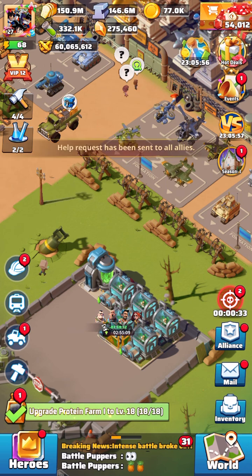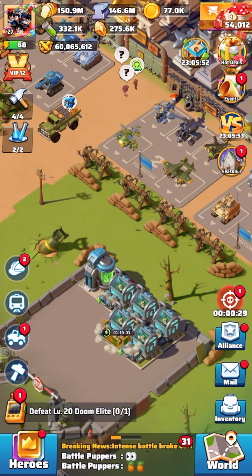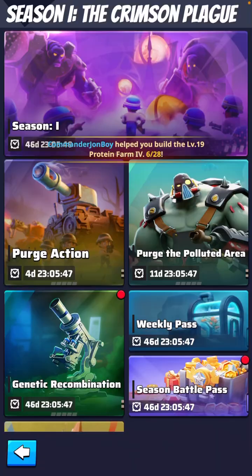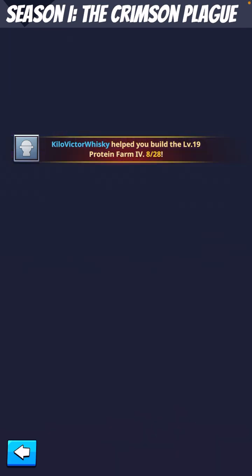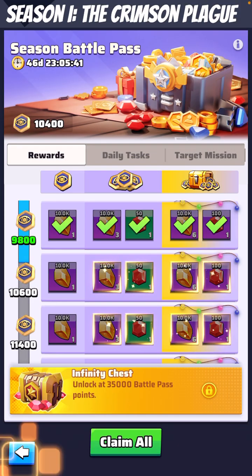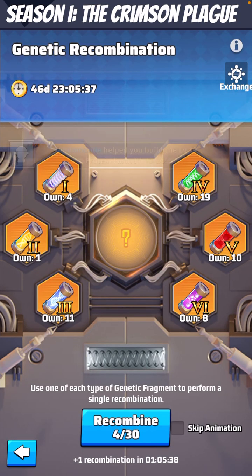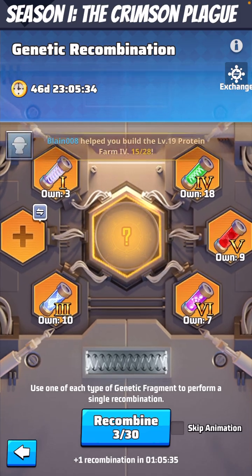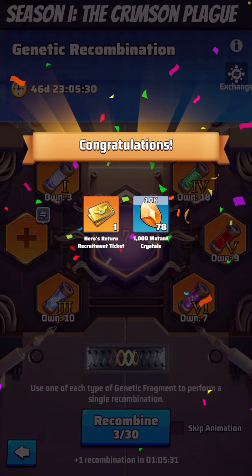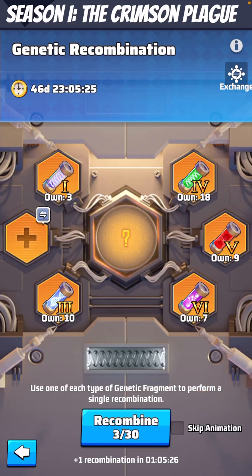We're upgrading two buildings in one video — I might have another one done before this is all done. So that's just the genetic recombination; it's pretty straightforward. As you can see, I fulfilled my Battle Pass mission, so we'll get to the next threshold shortly. And I believe somebody has fulfilled my trade request, so we're going to recombine some more. This time we get another — same amount of crystals as well as a Heroes ticket. So we're going to do another trade request.